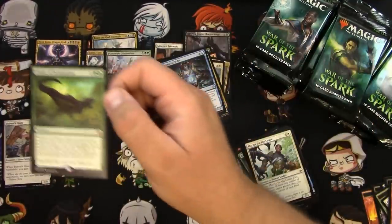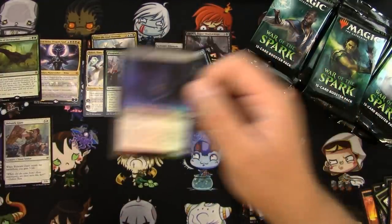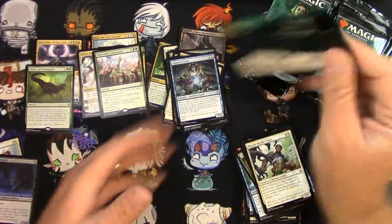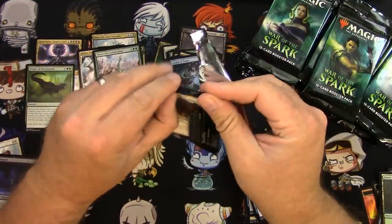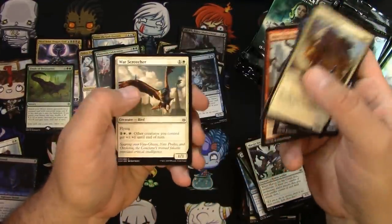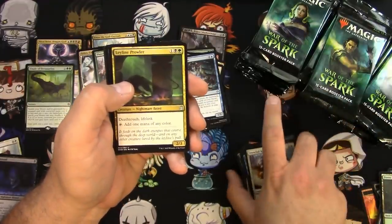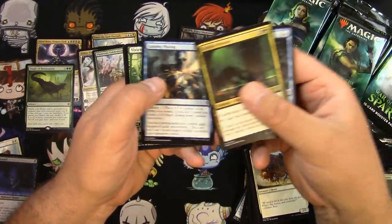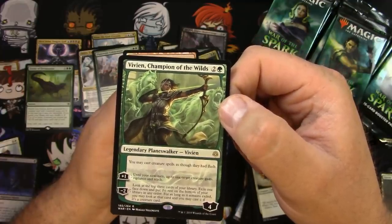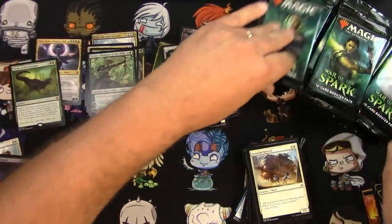That Carnage Tyrant right there — that's a keeper, keeper number one! Got a Bane Hound that's cool looking in foil — those eyes. Moving on, next pack — I need to solidify my smooth pack opening style. War Screecher, Aid the Fallen, Band Together, Leyline Prowler, Augur Bolas again, Laz-Alav Plating, and a Vivien Champion of the Wilds — I like the little ghost hound and bear there.